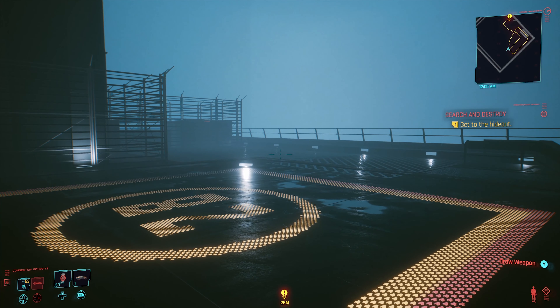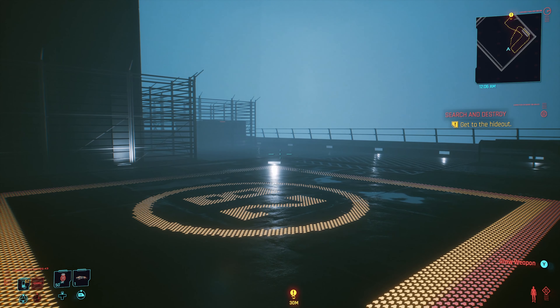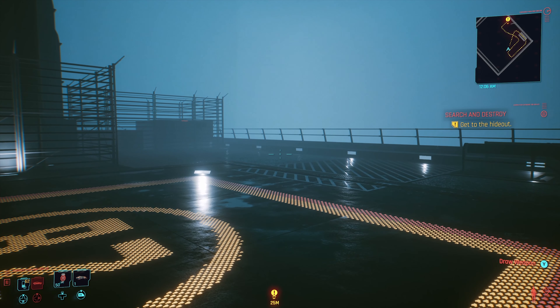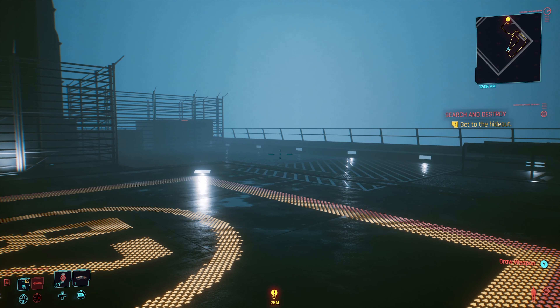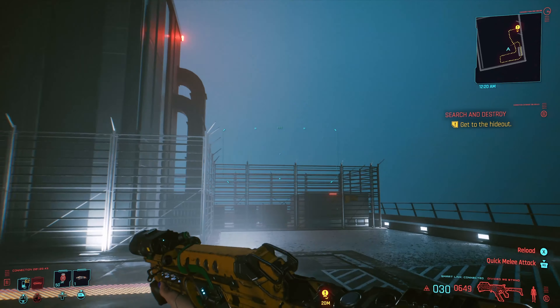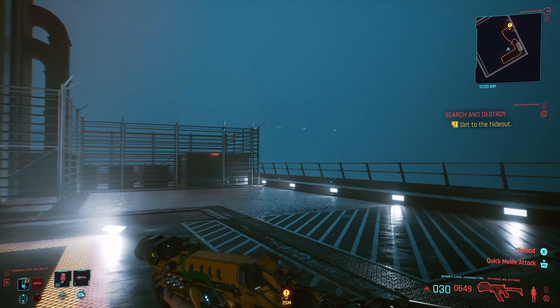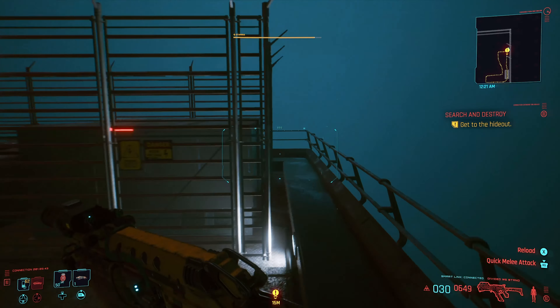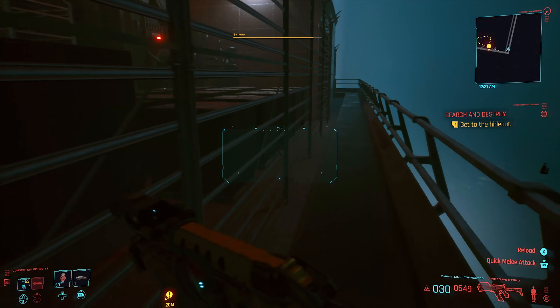Now I'm curious to check if that entrance door is still open, because the first time I tested this, I went all the way back down and the door was closed and the car had vanished. I'm guessing the door is probably not open at this point, but you can definitely try it. I already tried it and wasn't able to get back through that way.